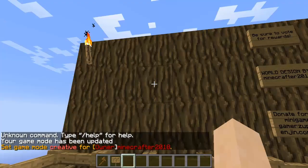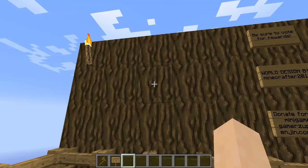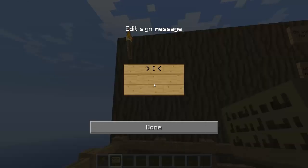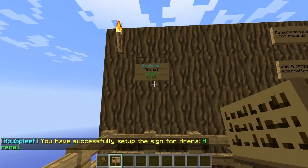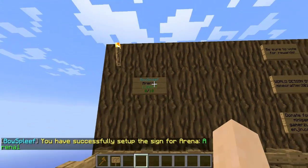The last thing is to set up the sign that people can click in order to join the lobby and go into that arena. Go wherever you want your sign to be, place it, and in brackets put capital B-O-W capital S-P-L-E-E-F in brackets — make sure those are capitalized. Tab down to the next line, type join in all lower case, then on the next line type your arena name — mine is arena 1. Make sure all the cases are correct, hit done, and it will say you have successfully set up the sign for arena 1. It has a pretty little sign there.